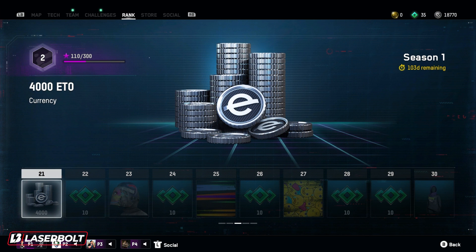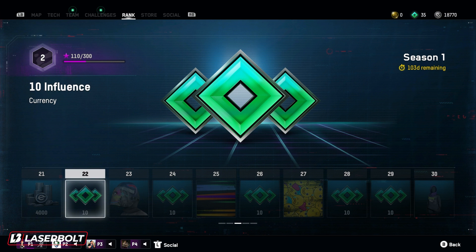At level 21, we're going to be picking up 4,000 ETO currencies. I'm kind of glad they're giving us currency — even if it's small amounts, it still helps us get better cosmetics and make the character look nicer. It's really cool that they're including all this stuff in the battle pass. For level 22, once again, more 10 influence currency. We have a lot of influence right now.